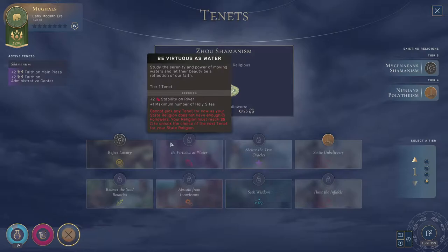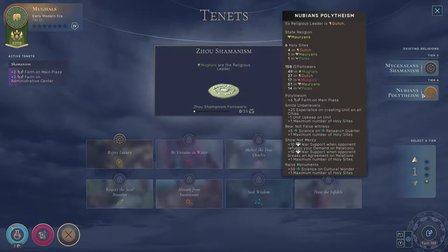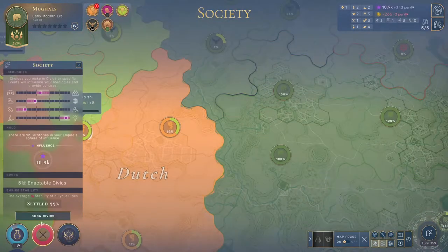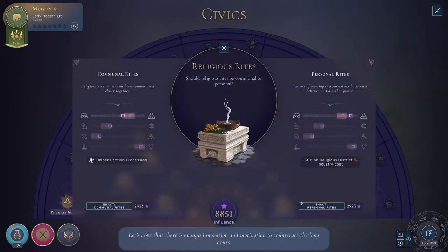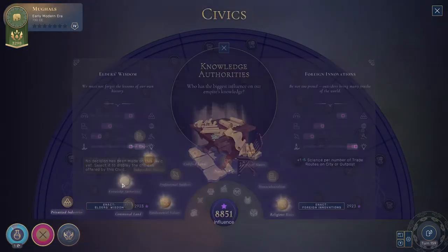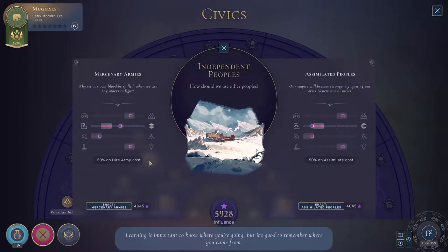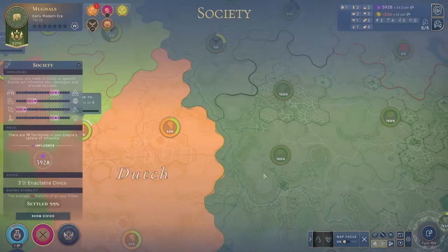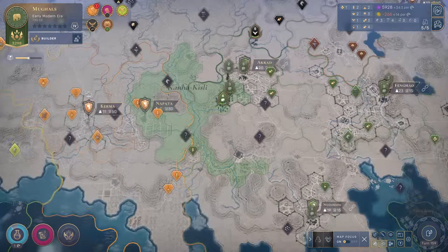Has anybody done anything from a religious side? A little bit but not hugely — this hasn't been that type of game anyway. Looking at civics: industrial production will help us with money. This one would help with food, but we're clearly going for money right now. Knowledge authorities — go for some elder wisdom. That will help us a bit — we're up to plus 14 so we're no longer losing more money. It's going to take some time to earn it back but we've got to start somewhere.